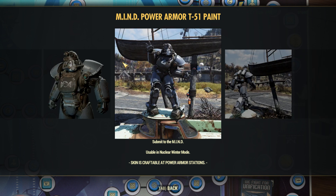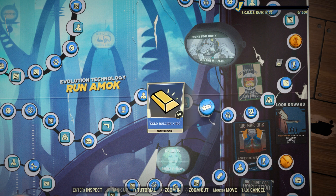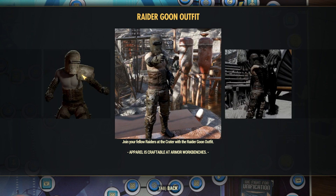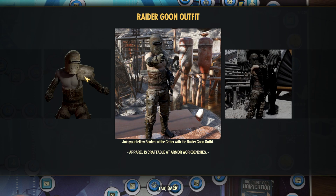Not entirely sure what's up with that — maybe we'll get both of them, I really don't know. Then we have some legendary script, 150 atoms, 100 gold bullion. The raider goon outfit — that looks pretty sweet actually. Huge Fallout 3 vibes, and I really like that.